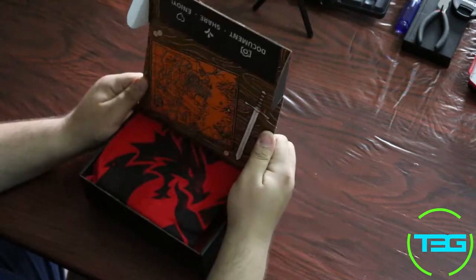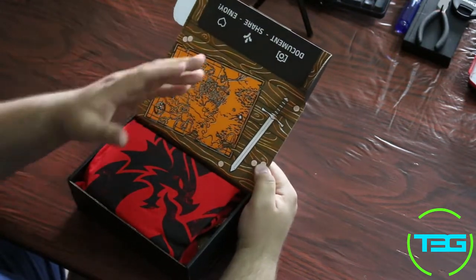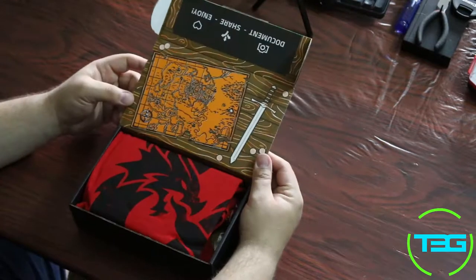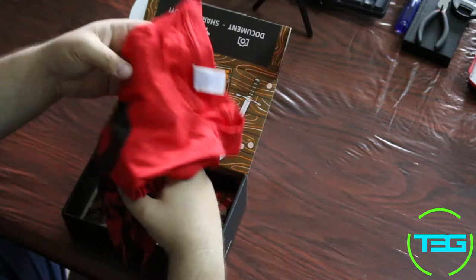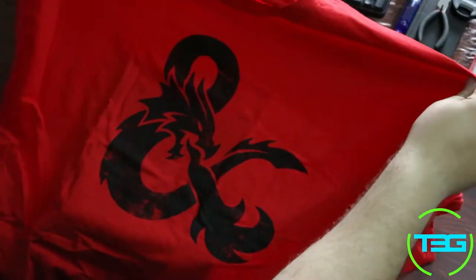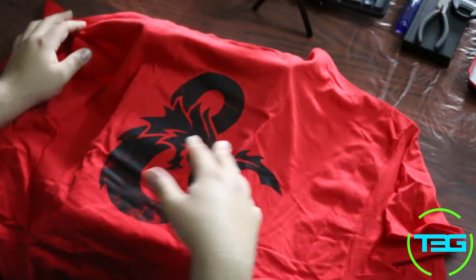Alright, got a little treasure map — fantasy, I get it. We got a sword, that's cool, I dig it. Looks like I've got a pretty sweet dragon shirt. Alright, it's an ampersand — okay, I dig that, I dig that dragon thing.